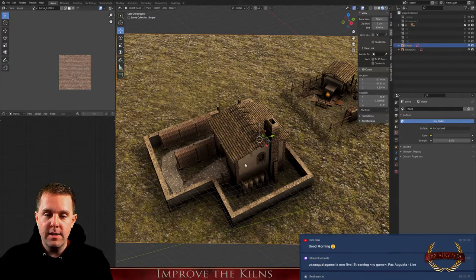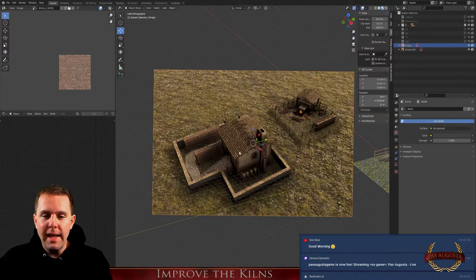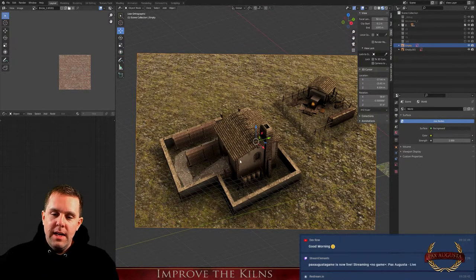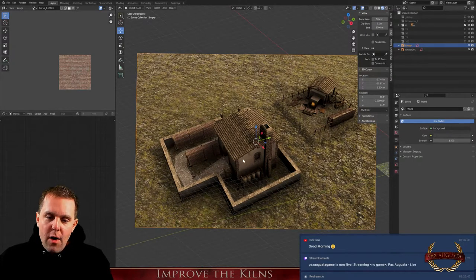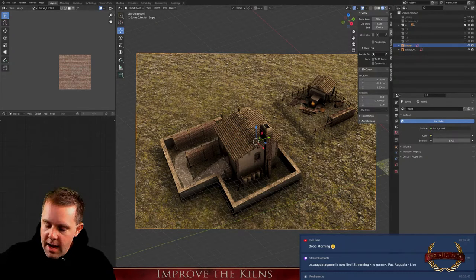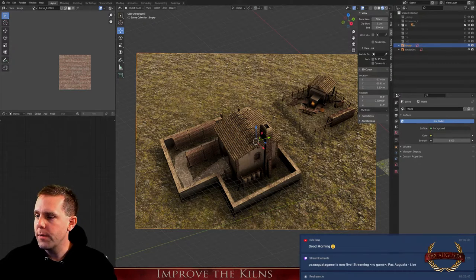The second kiln is a real kiln from Germany — I think it's Gengenbach — and that's also based on a sketch. I was there. Many people complained about the buildings, and they are right in some ways. This first building here is actually perfect based on the sketch I saw.